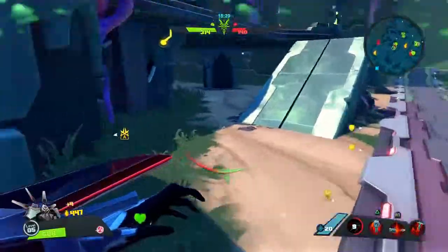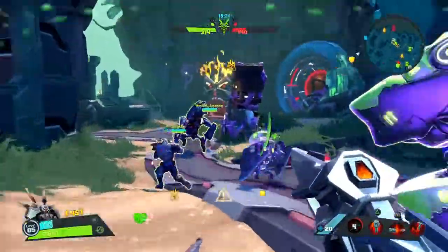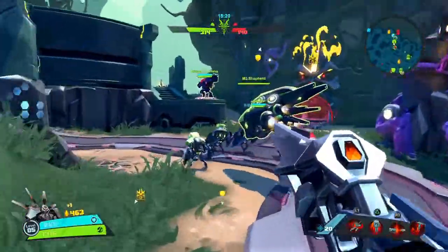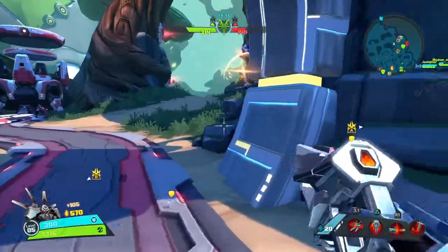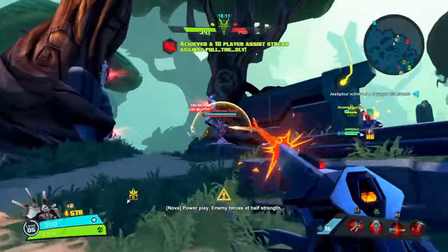I keep going for that uppercut on this particular instance because it also reloads my gun. So it's: deal damage until I can't damage anymore, slide in with the uppercut, deal some extra damage, and then my gun's back to full so I can go right back into the fire. I think that's a smart deal, but I gotta get used to the timing.